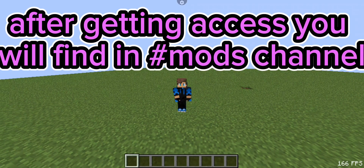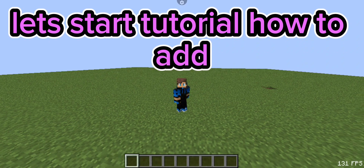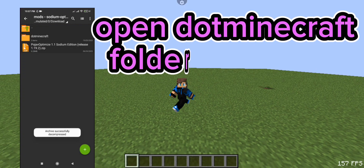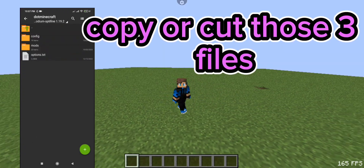After getting access, you will find the mods in the #mods channel. Let's start the tutorial. To add the mods, extract the file, open the .minecraft folder that came, and copy or cut those three files.